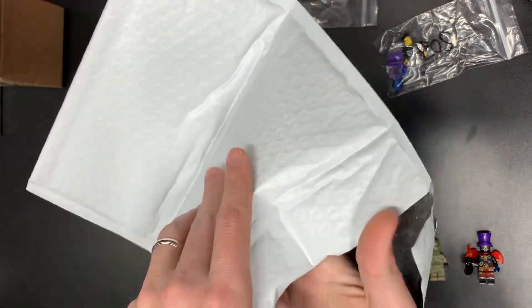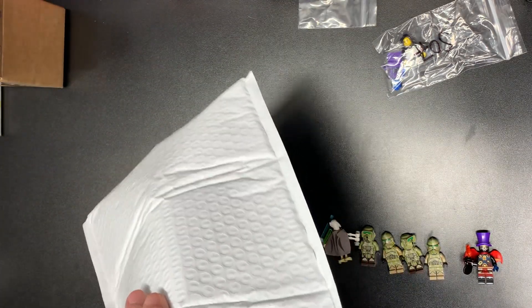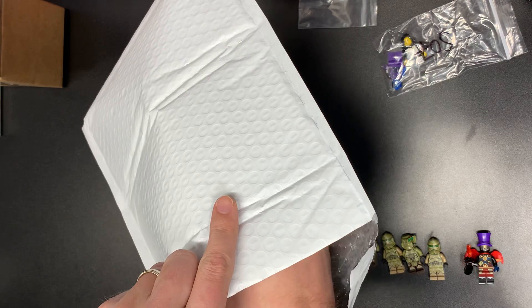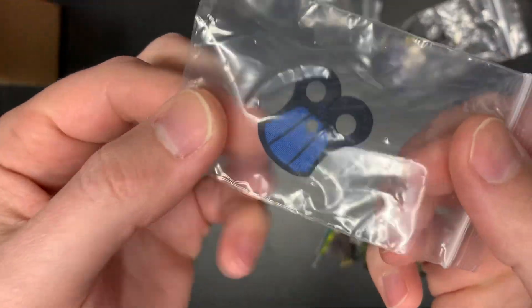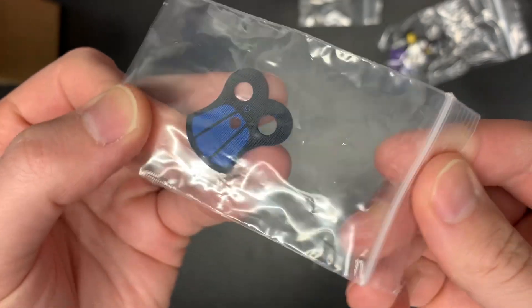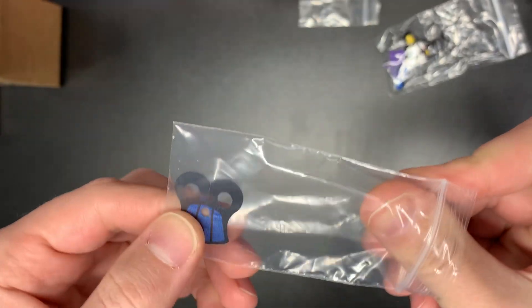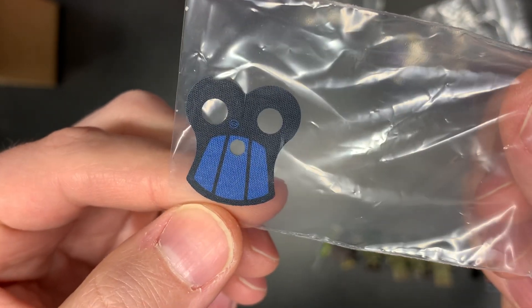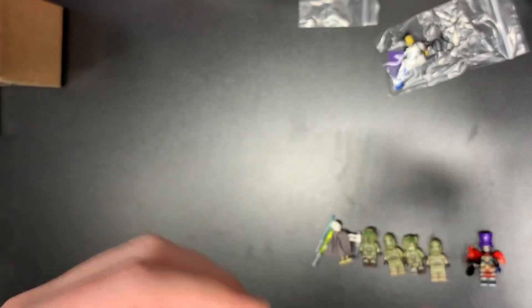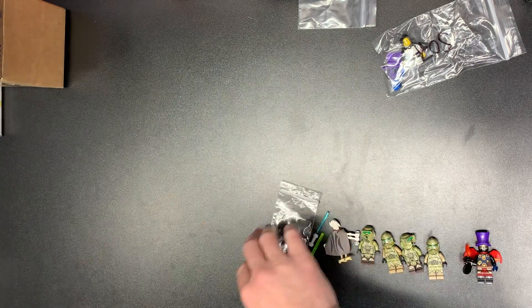This one was a whole bunch of packaging — just a cloth in here. I think 50 bucks is what I paid for this, which is kind of crazy. But there is a Rex pauldron. I've gotten a couple Rexes lately and I needed some pauldrons because I like to make them complete. This thing is in fantastic condition, so I had to pick that one up. Rex torso — we'll just leave that in the bag.